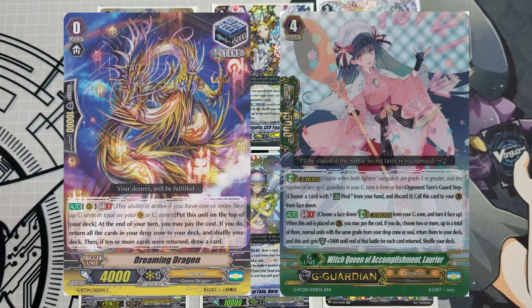Two common cards I want to highlight are Dreaming Dragon and the G guard Laura. Dreaming Dragon is a stand trigger that at end of turn with GB1 can go back to deck, putting your entire drop zone into the deck and shuffling it. If 10 or more cards were shuffled back, draw one card. This essentially helps you not deck out — as you play Genesis, you'll soul charge many cards and go through your deck a lot, so there's a potential to deck out and Dreaming Dragon helps with that. Laura is a G guard where you return three normal units from your drop or soul to essentially give you an extra turn, like a triple drive save in G guard form — definitely play at least one.